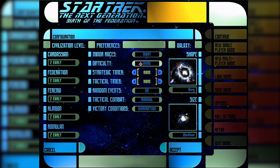Then there's difficulty: normal, hard, impossible, simple, and easy — we'll go with normal. You can limit the timer for multiplayer. Random events are on — stuff like a Borg invasion; I've sent an entire fleet of 50 ships against the Borg and one single cube just wiped them all. Tactical combat I'll set to manual. Victory conditions are domination or vendetta. You choose your universe shape — ring, spiral, irregular, elliptical — we'll go with spiral since that's what the Milky Way is. Medium sized map.